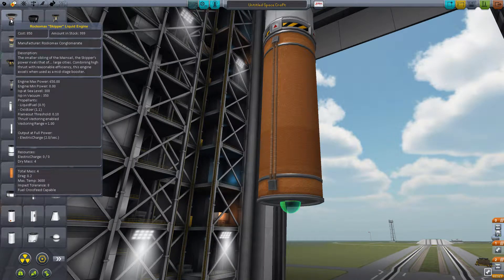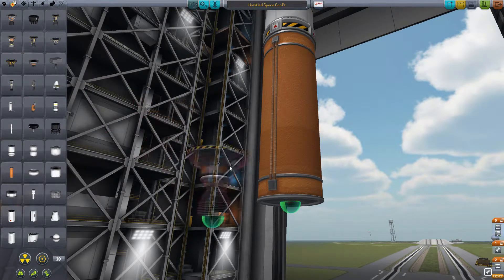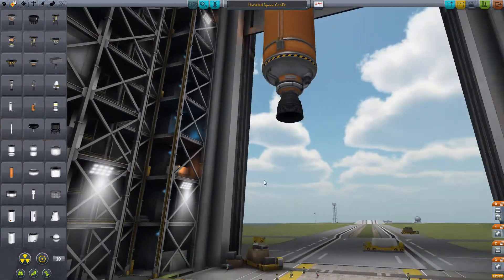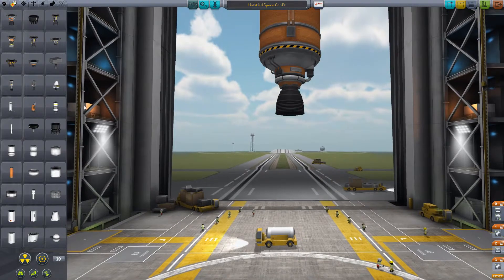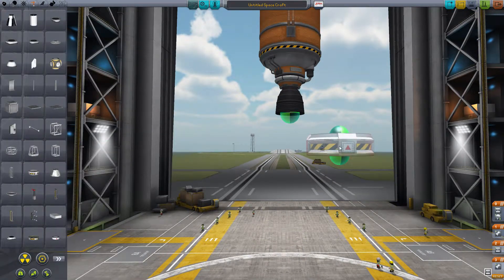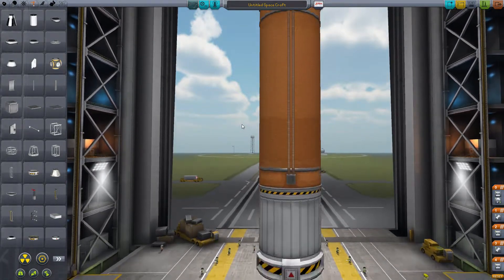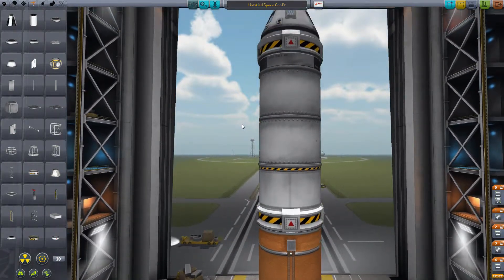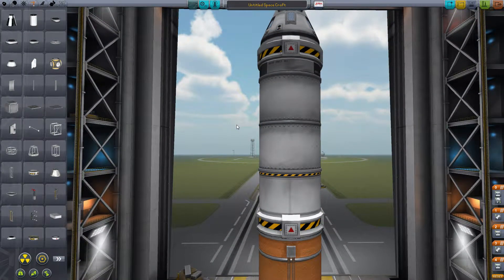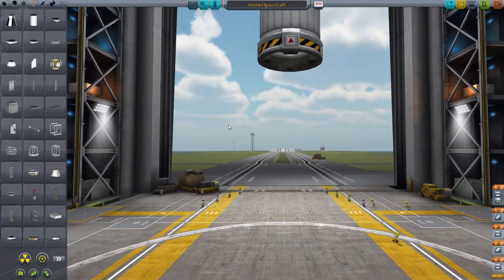Let's do the skipper. Skipper is 650, mainsail is 1500 thrust — holy crap. Yeah, we're going to do that. Alright, and a decoupler there. Oh, this is going to start to get too big. We might want to put some struts on this or something, because these things tend to get wobbly when they have a lot of stages like this. Yeah, this is going to be kind of wobbly, I think.